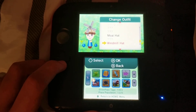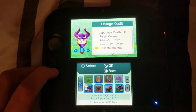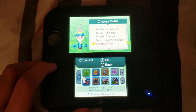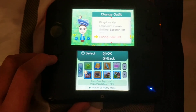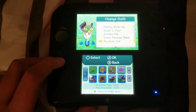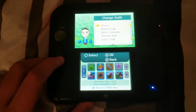Moai hat, Windmill hat, Japanese castle hat, Regal crown, Princess's crown, Ultimate helmet, Dark Lord helmet, Dark Emperor helmet, Mifor's helmet, Scout ship hat, Flower bonnet, Master Gardener's crown, Kingdom hat, Emperor's crown, Smiling Specter hat, Fishing boat hat, Guide's visor, Zombie hat, Super Saiyan mask, Raceway hat, Nico Fires hat, Jumbo Beef hat, Ninjutsu Ken hat, Ancient Ruins hat, and that's it.